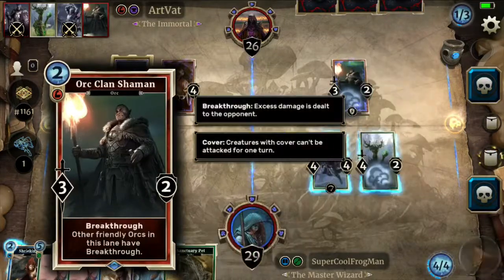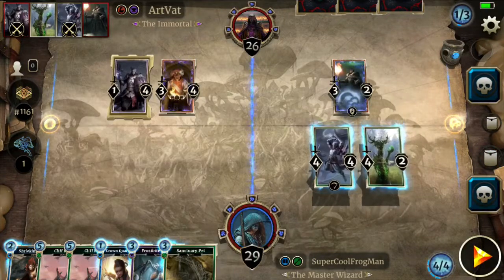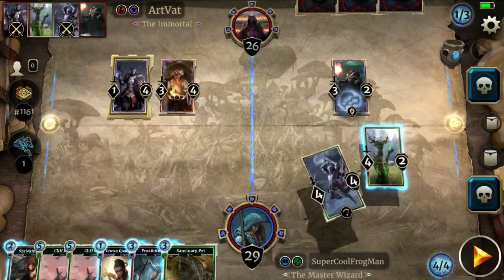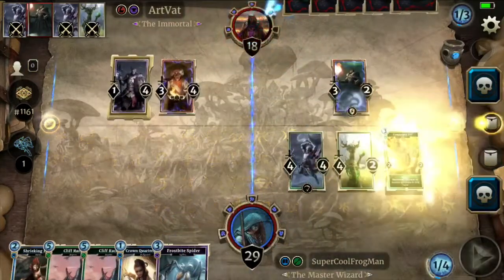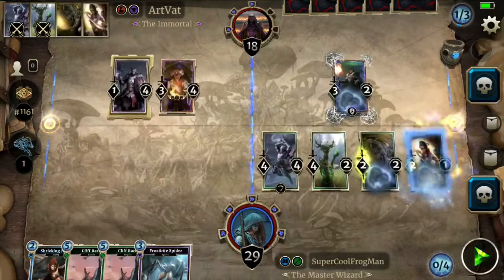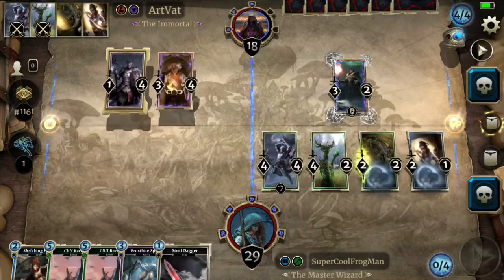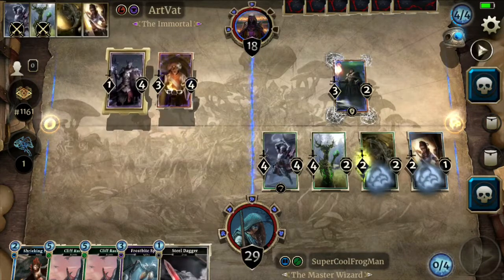Other friendly orcs in this lane have breakthrough, so we'll actually play sanctuary pet here and go face first. We've already got a pretty good lead — if we can keep that, that would be fantastic. We'll be doing at a minimum 12 damage on our next turn, and we can up that to 16 with cliff racer.